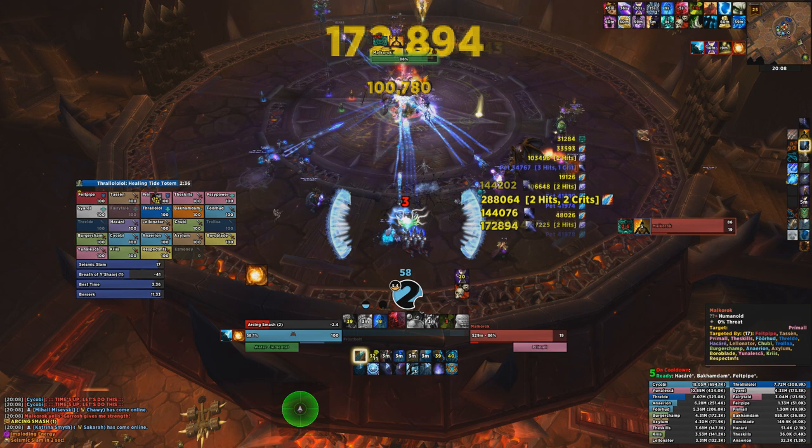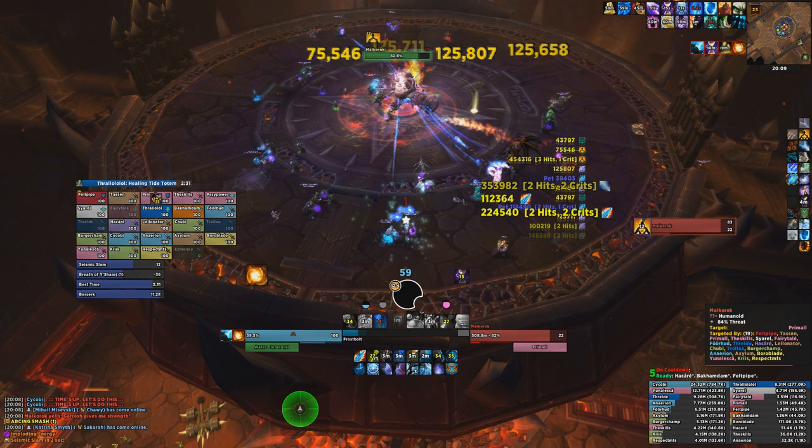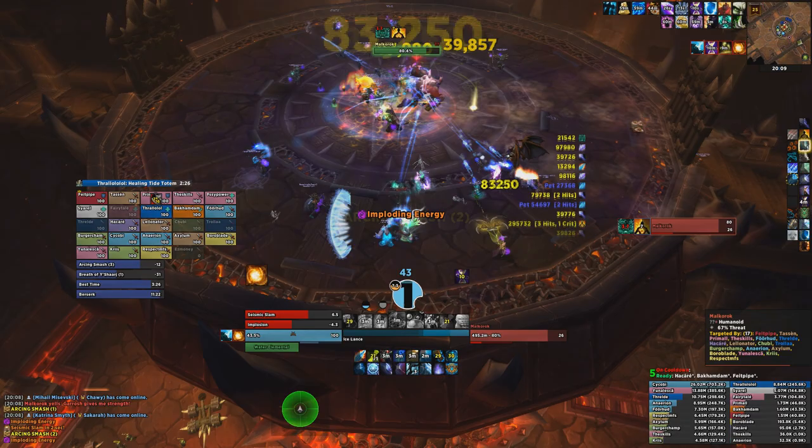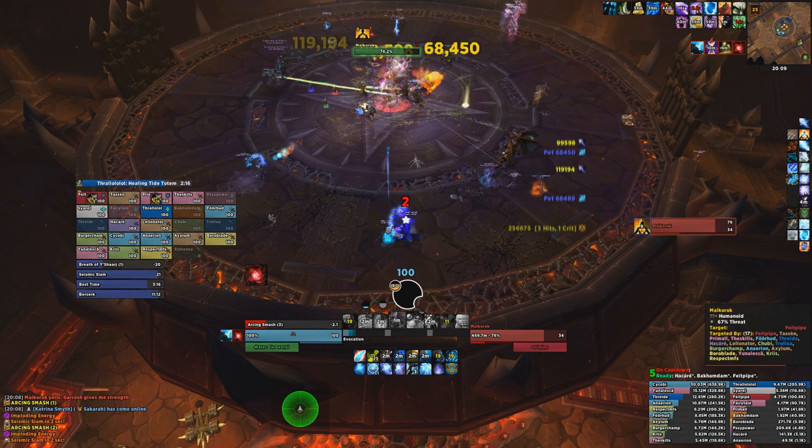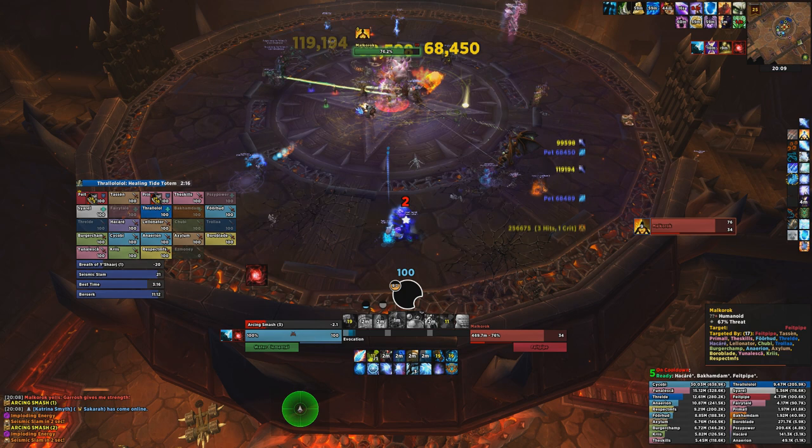Next, ensure that you're keeping your Tier 5 talent up on the target, whether Living Bomb, Nether Tempest, or Frost Bomb. We'll cover when to use each one later on, but for single targets you'll generally be using Living Bomb. Next, cast Frozen Orb on cooldown. When it first hits the target, you'll gain a Fingers of Frost proc, and it may also generate a second Fingers of Frost proc throughout its duration. Try to ensure that you use any Fingers of Frost procs you already have before using Frozen Orb, particularly against multiple targets.